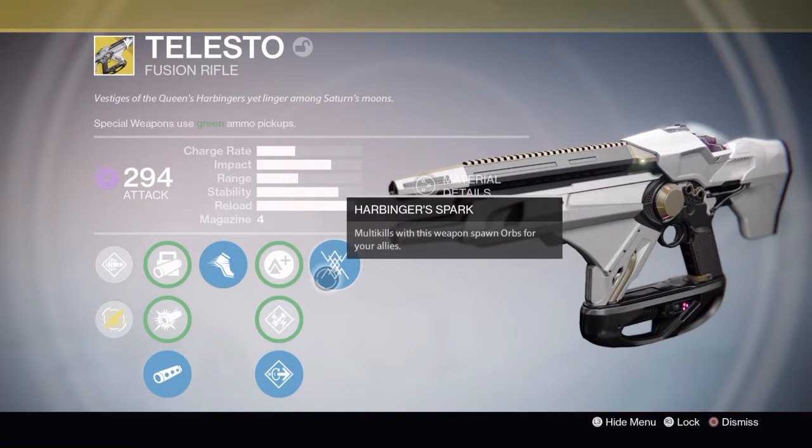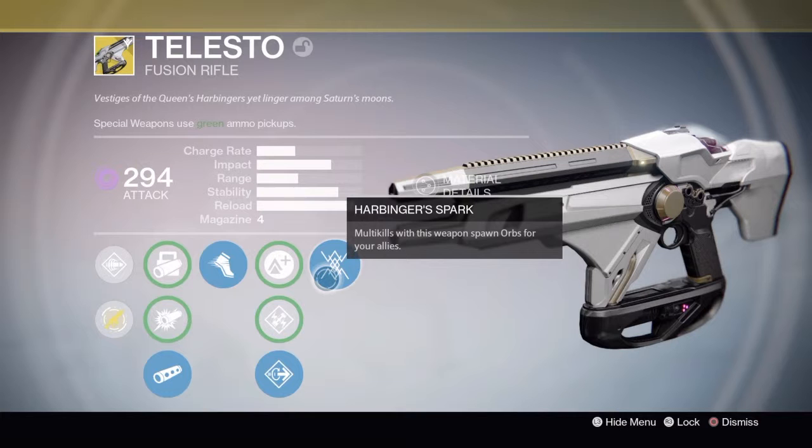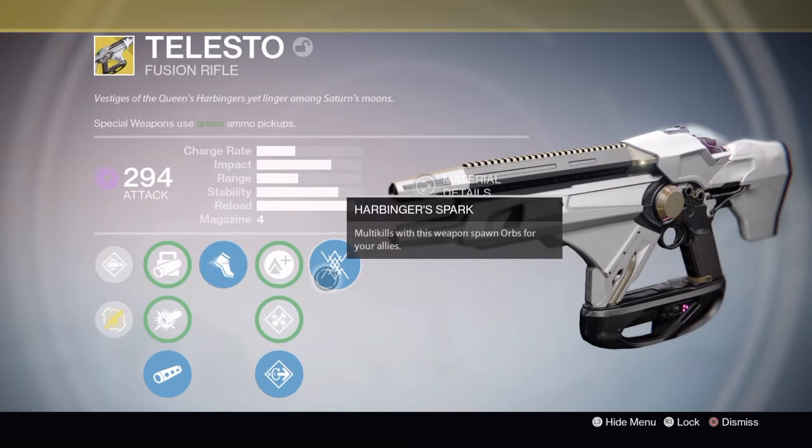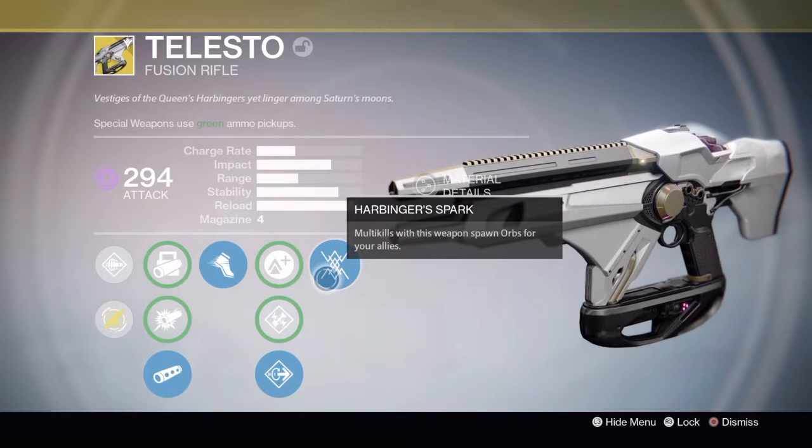And we've got Harbinger's Spark — multi-kills with this weapon spawn orbs for your allies. If you kill like 20 Thrall in a row with two shots, you'd end up getting around 10 or 11 orbs from them. That's great for raids to help teammates get their supers up, and it's also really helpful solo since it gets your super charged really fast.